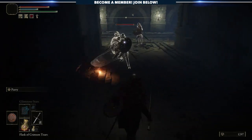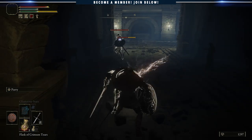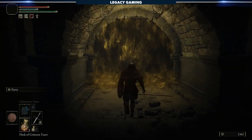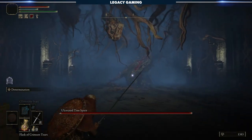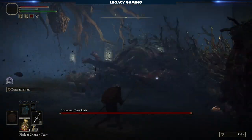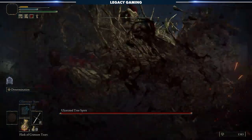Once you do reach the bottom, make sure to locate the stake of Marika, because a load of enemies will most likely spawn and kill you. Nevertheless, you made it to the bottom and the real challenge. Once you clear the gauntlet of tricks and traps, you're met with arguably one of the most challenging encounters in the game — at least from what we've experienced so far — the Ulcerated Tree Spirit.